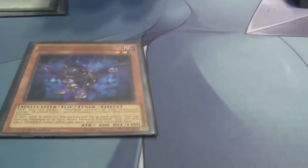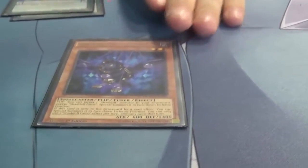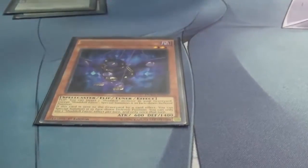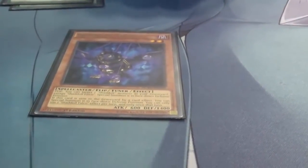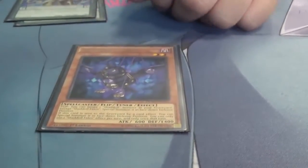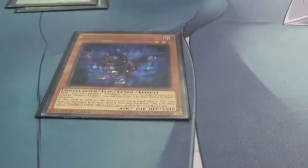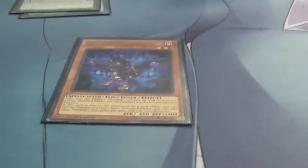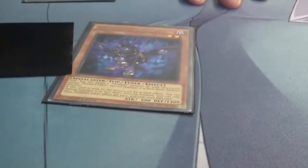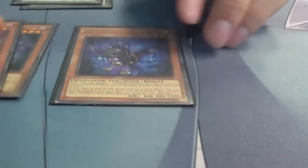If you have Construct in your grave you get it face-down — then they try to swing into it with a special monster, it flips face-up and their monster is instantly destroyed. Or you get your old Dragon back, put it face-down, and compulse another monster. That's the Shadoll engine.